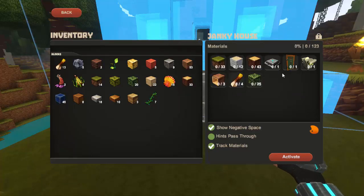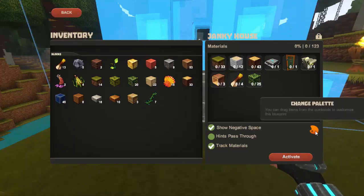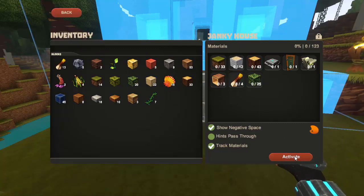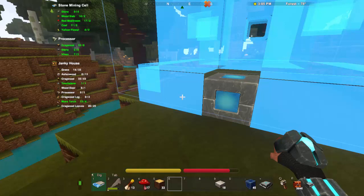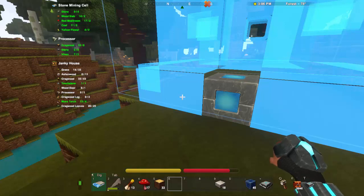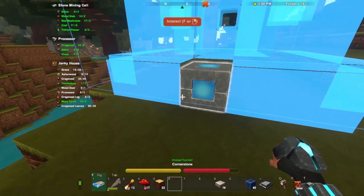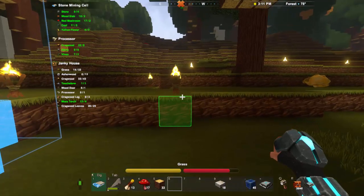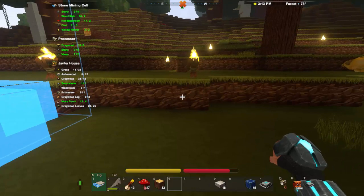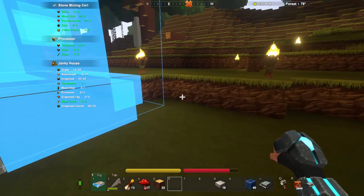You can change the blueprint contents — you don't have to put up with what's there, you can put your own thing in. If you click activate, it will actually start and show you where to place your first blocks. We've got a couple of things already: touchstone, moss torches, we need a processor, wood door. We've already got that over in our little house, so let's just collect a few things. I don't actually want a wood door, to tell you the truth.